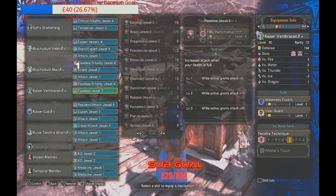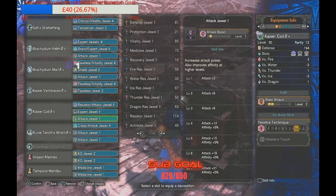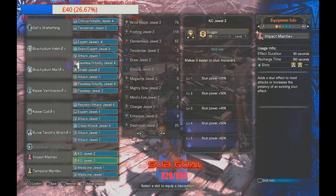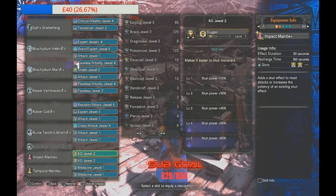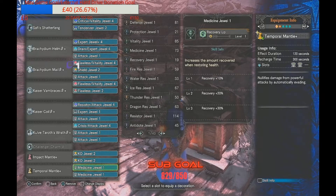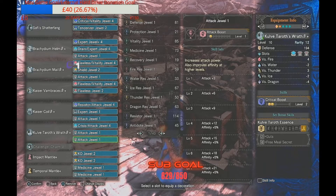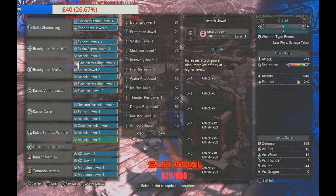I've included the Challenger Charm which is Agitator level 5 — combined with the additional Agitator 2 from armor, you get maximum Agitator. Mantles are situational: the Impact Mantle only lasts 90 seconds and the Temporal Mantle lasts 120 seconds. I've gone for KO jewels on the Impact Mantle since stun effects plus sword and shield bashing lets you do crazy KO damage. The Temporal Mantle is great if you're low on health. Modify this however you want to suit your own playstyle — I'm a very aggressive player who goes for speedruns. Without further ado, let's get into the training area to show what it's capable of.